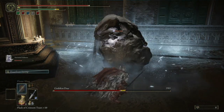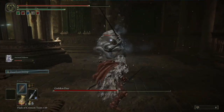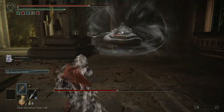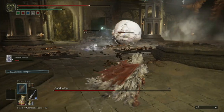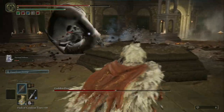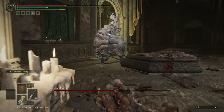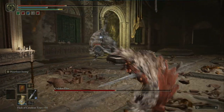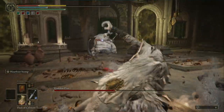Now go on to the fat one and use the frost combo against him as well. As you can see, he's going to lose a lot of health. Now he's going to be mad — watch out, he's going to roll at you like a football. Watch out, the roll attack is coming.